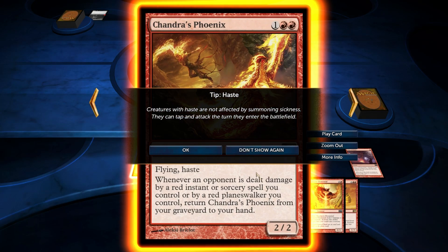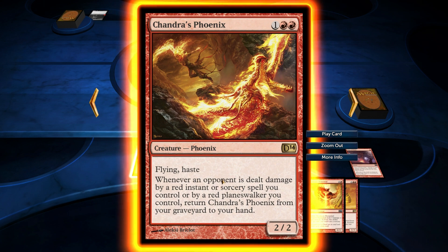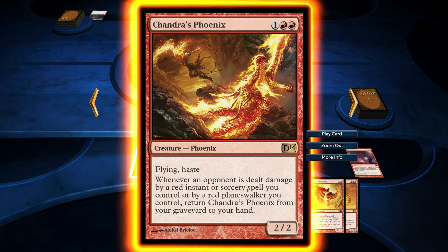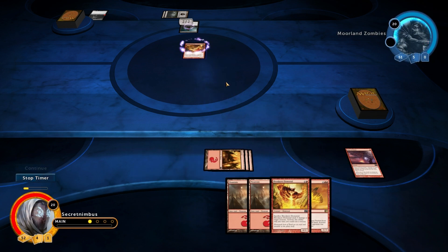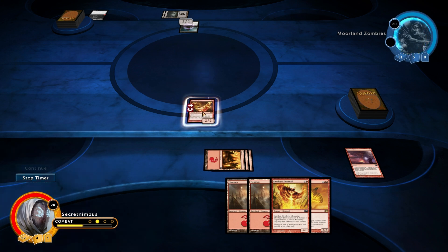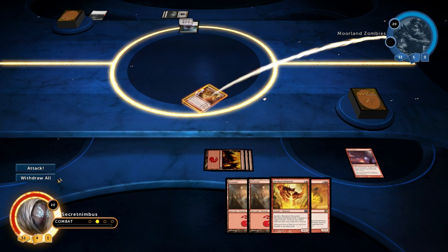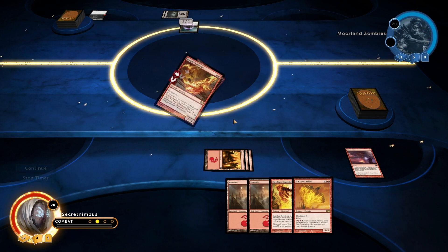More land — I like that. Haste basically means I can attack straight away if I want to. He would be able to defend however. Whenever an opponent is dealt damage by a red instant or sorcery spell you control, or by a red planeswalker you control, return Chandra's Phoenix from your graveyard to your hand. That's pretty cool — so if I do any damage and it goes to the graveyard, I can bring it back. I'm going to play this card. I could attack now — it would take out my opponent's card, and as soon as I deal some damage I can always bring it back to my hand, which is quite cool. Let's attack.